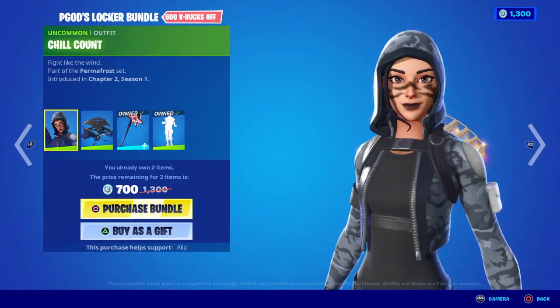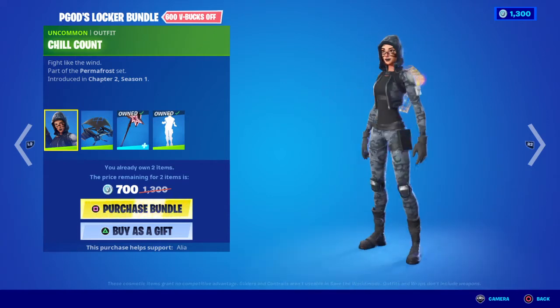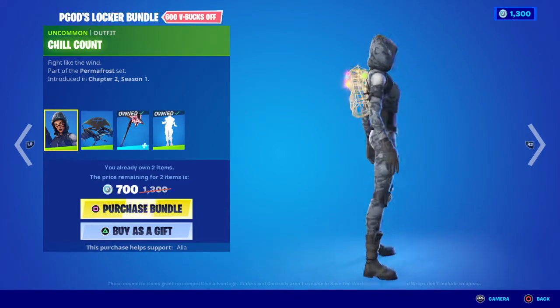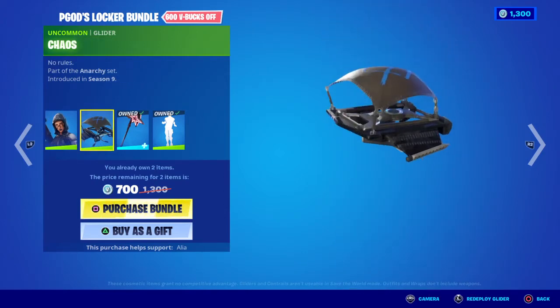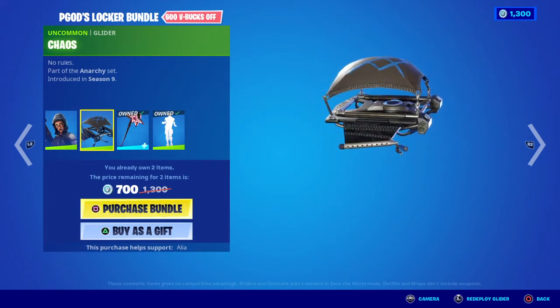Starting off with the items I don't have, we have the Chill Count skin — Fight Like the Wind — part of the Permafrost set, first introduced in Chapter 2 Season 1. I do like this skin, it's pretty cool, I love the camo on it. Moving to the glider, we have the Chaos No Rules — again pretty simplistic but decent.